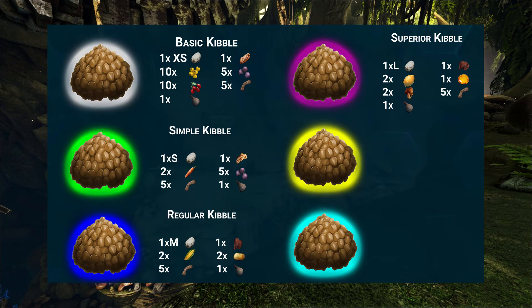For the pink superior kibble you also need prime meat jerky, 2 citronal, 1 sap, 2 rare mushrooms, 5 fiber, and water. The exceptional kibble has the yellow icon and is made from extra large eggs that you can get from Rexes, Gigas, Therizinosaurs, or Quetzals — for the full list please check Dododex.